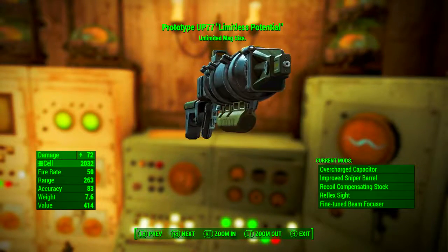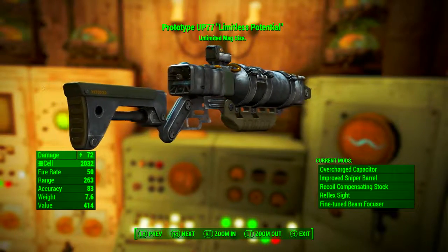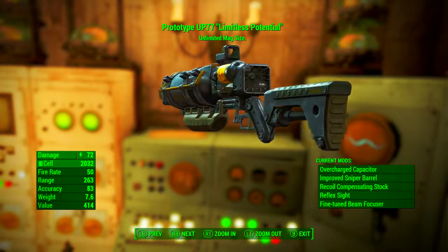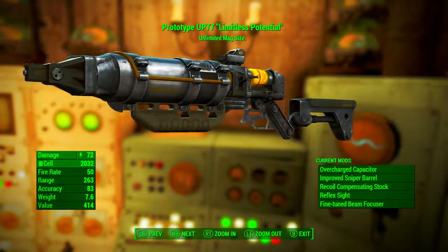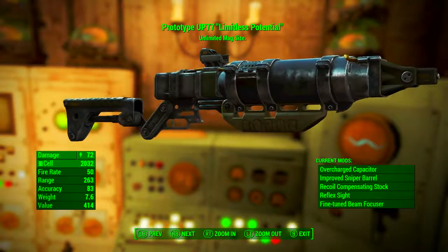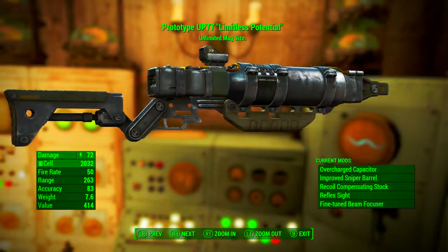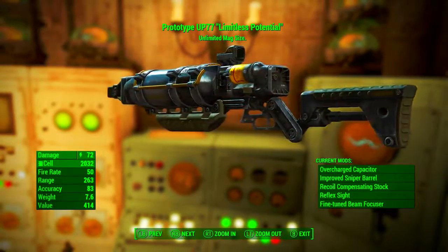...it has a base energy damage of 72. It uses fusion cells as ammunition. It has a fire rate of 50, a range of 263, an accuracy of 83, a weight of 7.6 pounds, and a value of 414 caps. As we can see: Prototype UP-77 Limitless Potential — unlimited magazine size.